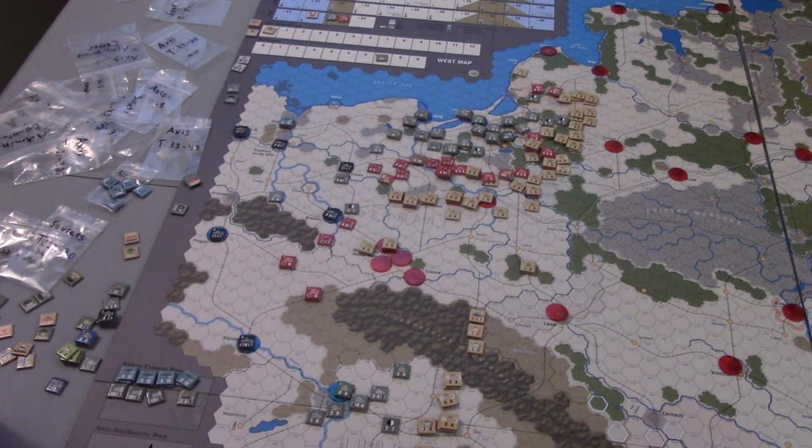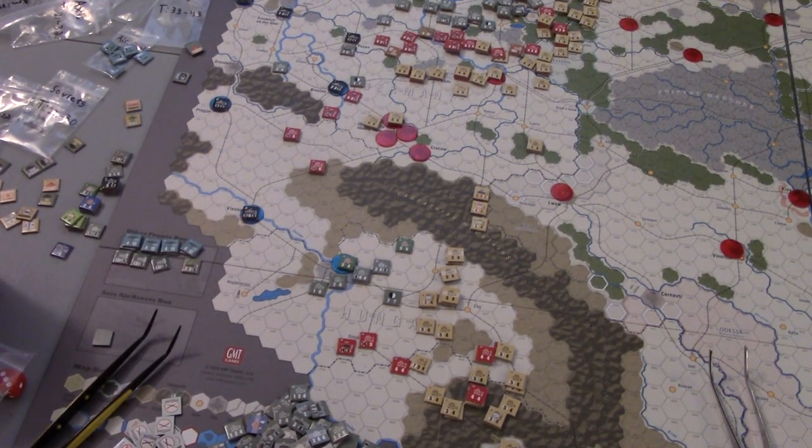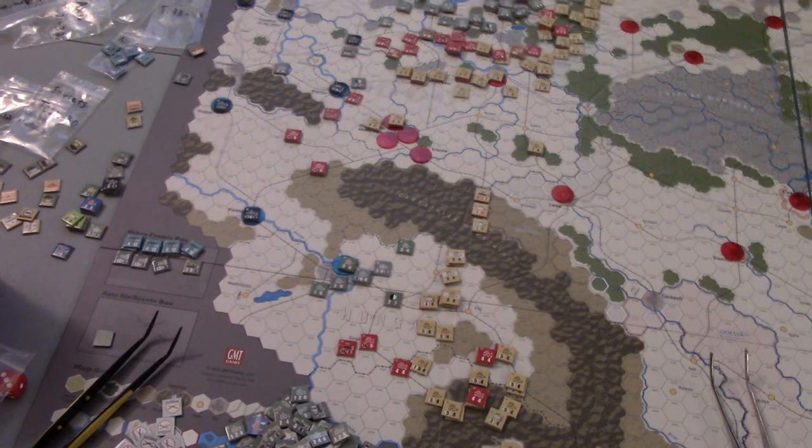We could still hit some units and get rid of ZOCs and clear the way, but we've got to figure out how to operate from here on out. I'm not going to show the activation chits this turn because it's the same as last turn — in fact it'll be the same the rest of the game. I'm giving up use of Stavka; there's no point anymore. It's the same combat chits: the Second Panzer, which is the last panzer on the board, the HQ activation marker, move-combat chits for Axis, and the deep battle and move-in-combat for the Soviets.